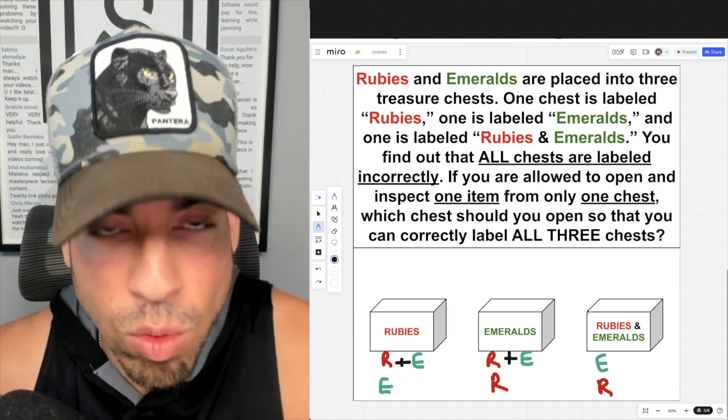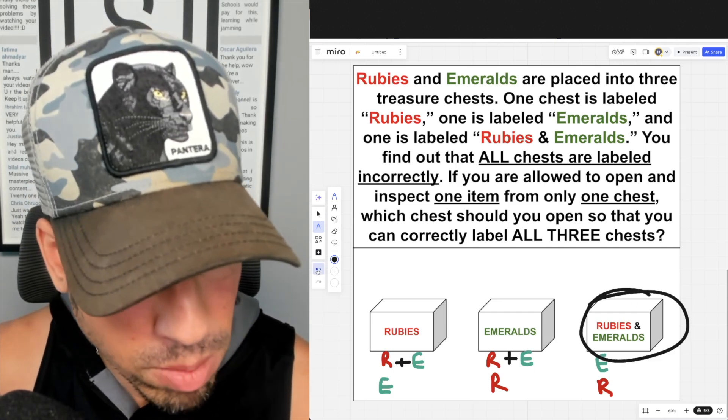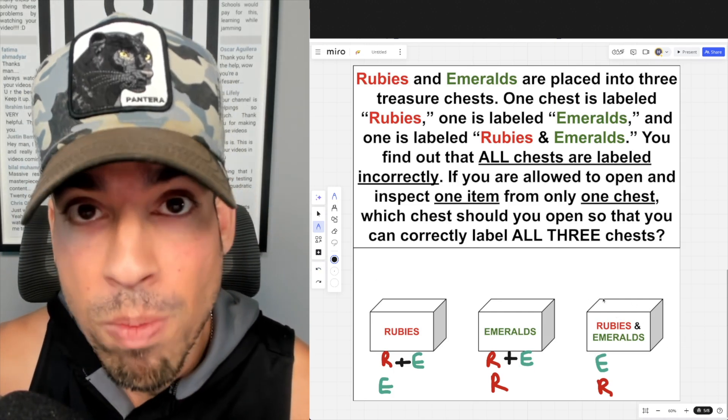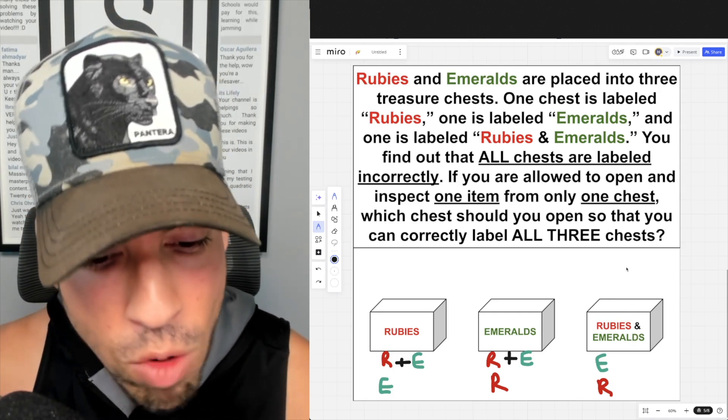The chest I would choose to open is the one labeled 'rubies and emeralds.' I already know it can't actually contain rubies and emeralds, so whatever single gem I pull out tells me exactly what's in it.